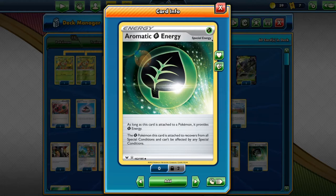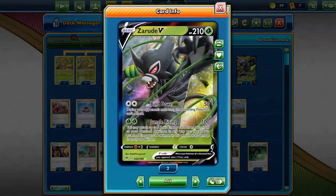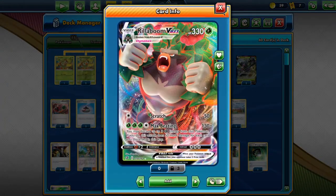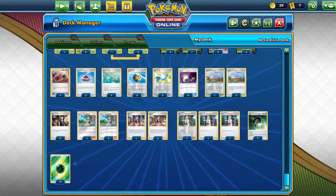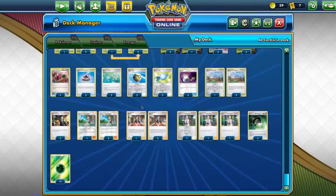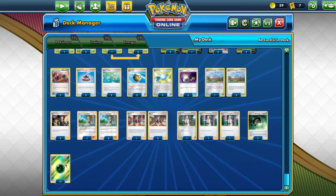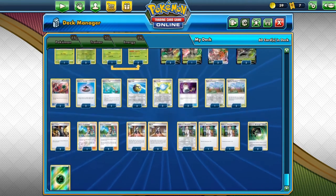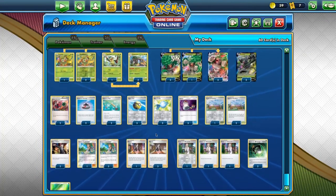We have 2 Aromatic Energies — because it's not necessary to have that many, and we also just need basic energies to be able to use them for Rillaboom's ability. And Rillaboom VMAX can also discard the Aromatic Energy with Max Beating, so just so you know. And then in total we have 12 grass energies. That's a balanced amount — not too many, not too little — good enough to use for Rillaboom. So yeah, that's the deck!